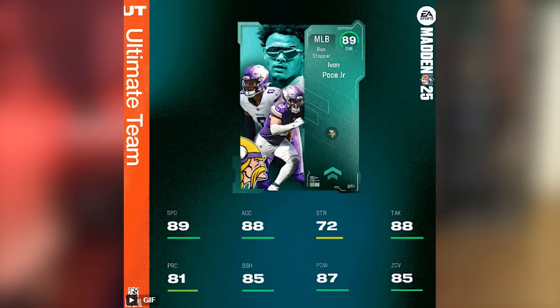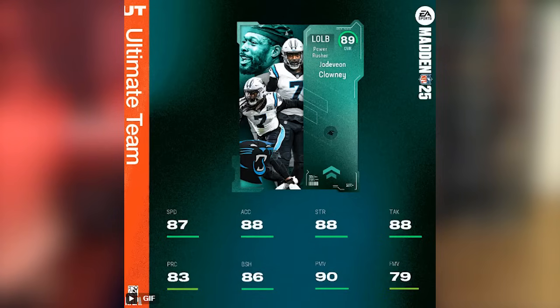Ivan Pace Jr. gets NFC North chemistries, and I run a Lions-Eagles seam team, so I can get him up to 90 speed at middle linebacker — 87 hit power, 85 zone, 88 tackle, 85 block shed, 81 play rec. I'm going to try him out despite the 5'11" height concern. Jadeveon Clowney looks like he could be the best pass rusher in the game: 87 speed (up to 88 on a theme team), 88 acceleration, 88 strength, 88 tackle, 86 block shed, 79 finesse move, and 90 power move — the highest power move for any outside linebacker.